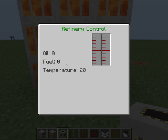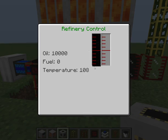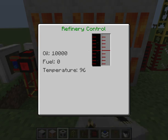The oil and fuel counters will be removed later on — they're just for debug testing to verify that the correct amounts are being used and created. I've made a little test setup here; this one is completely filled up with 10 buckets of oil and was cooling down from previous testing, so let's turn it back on.